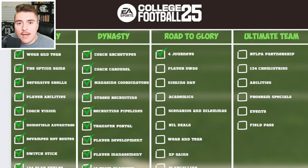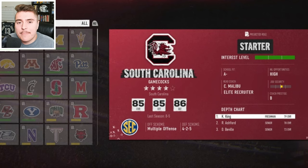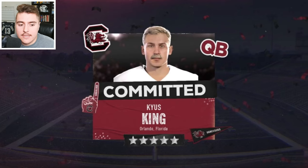Player swag is important to call out — there are a lot of customizable options. Look at Kyus King here: he has the hoodie, the crop top, the sleeve, the armband — what a sight on the field. You go through a prep interview, and then it's signing day where you get to choose your team. Kyus chose to go with South Carolina.